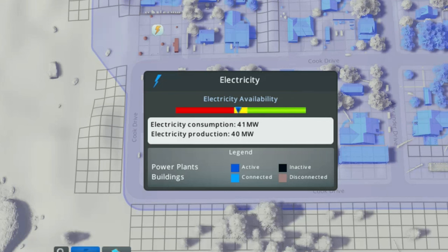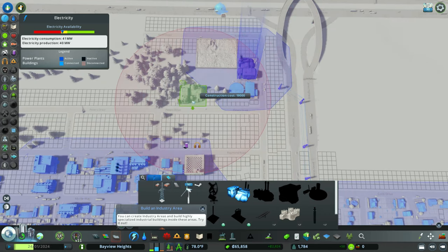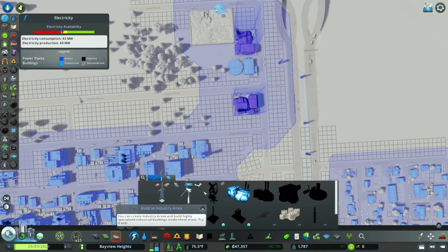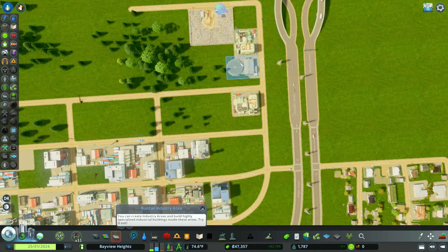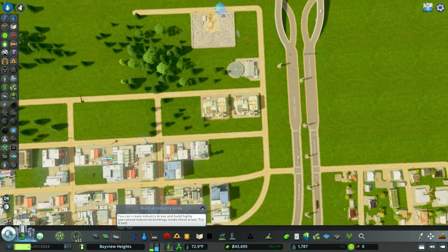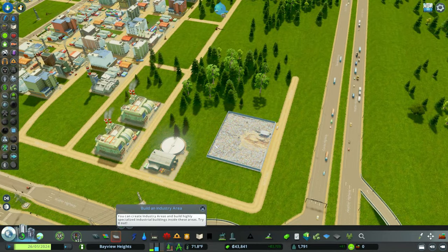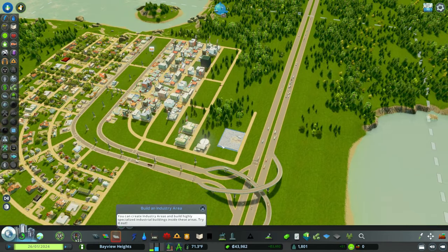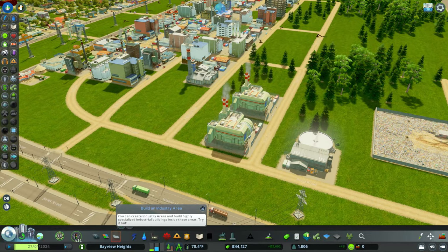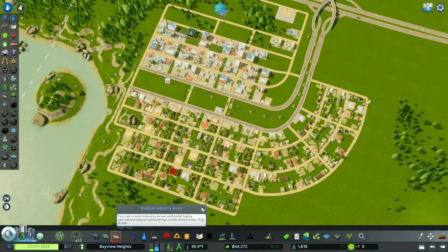One of the first hurdles Frank has encountered is that we are consuming about 41 to 42 megawatts of power, and we need to add another source of power. We decided to add another coal plant. We did waste a little bit of money by moving the first coal plant onto that road. On top of Frank's job as city planner, he wants to make the surrounding area more aesthetically pleasing — getting that original coal plant off our main road and just off the highway so we don't have to see it from a major highway.